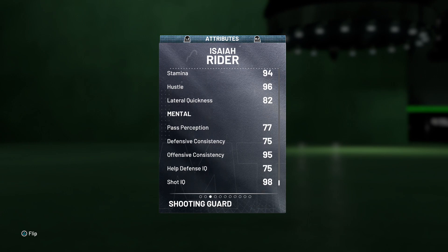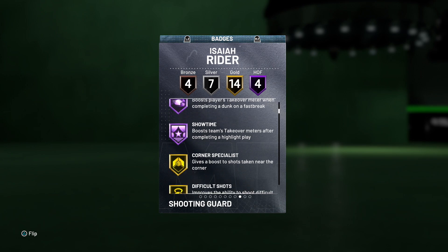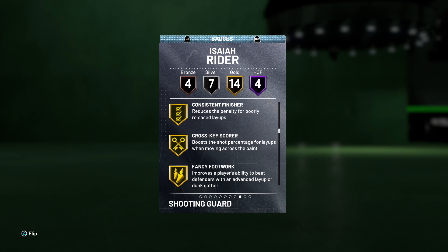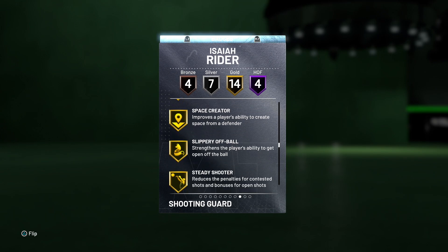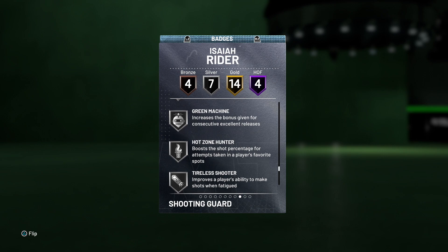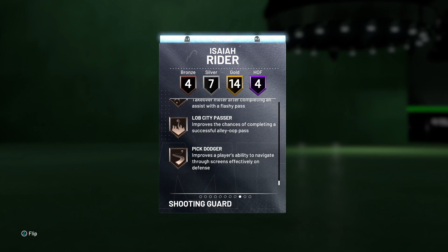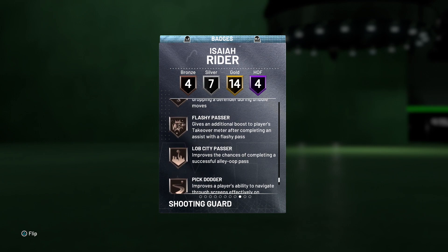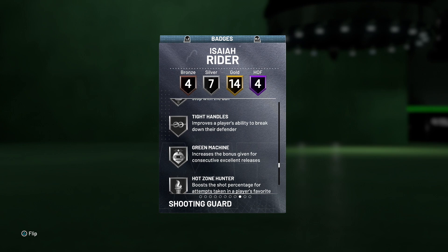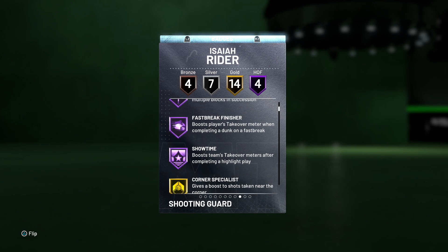Diving into the badges: he's got four Hall of Fame badges, 14 gold, seven silver, and four bronze. Hall of Fame badges are Teardropper, Pogo Stick, Fast Break Finisher, and Showtime — honestly not the craziest. I was hoping for Hall of Fame Contact Finisher, but I'm assuming it's on gold. Gold badges include Consistent Finisher, Crosskey Scorer, Slithery Finisher, Steady Shooter — that's a worrying badge — and Volume Shooter. Silver badges include Catch and Shoot, Giant Slayer, Tight Handles, Green Machine, Hot Zone Hunter, and Tireless Shooter. He does not have Flexible Release, Range Extender, or Clamps.